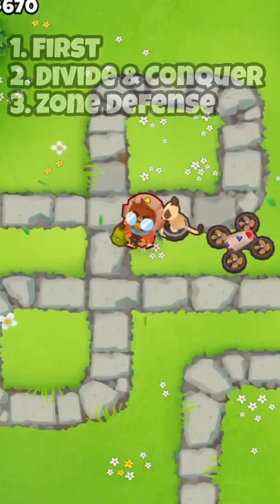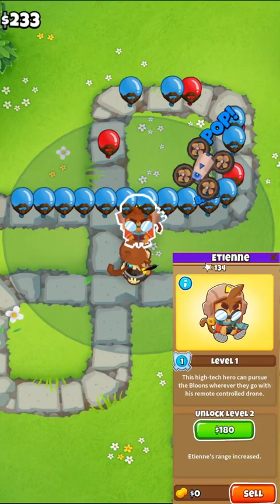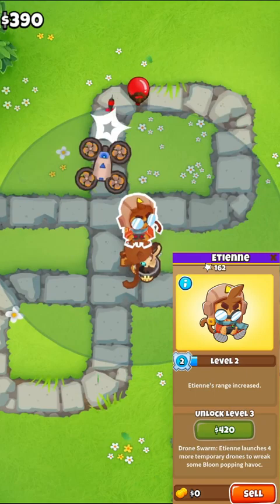ETN has three targeting options, and we're going to explain which one is best. Initially, ETN will only be able to target first, which is exactly what it sounds like. All of ETN's drones will shoot at the balloon that's closest to the exit.